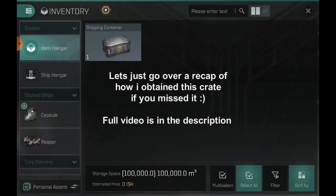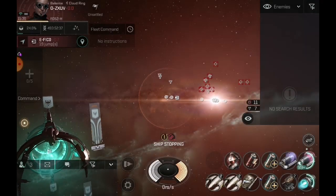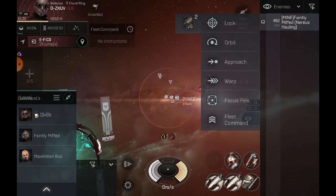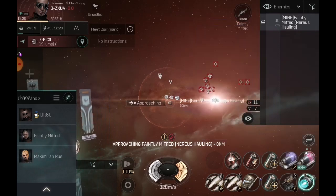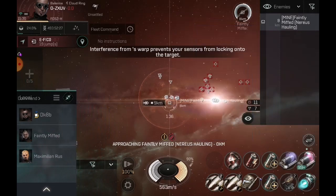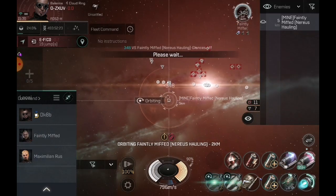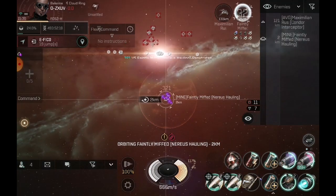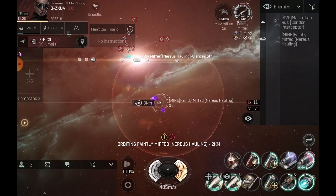Take your guesses at what you think is in here. Looks like I got a hauler here — let's start neutron him down. That should be a pretty easy kill.